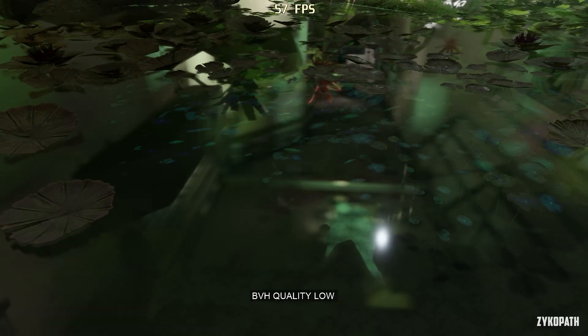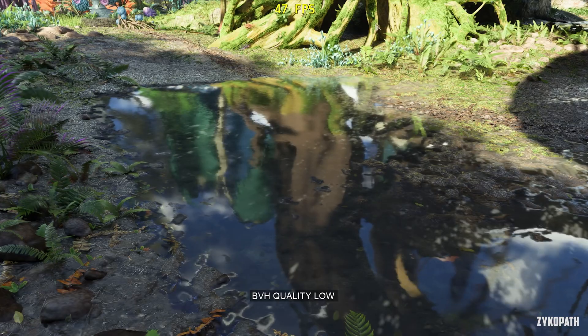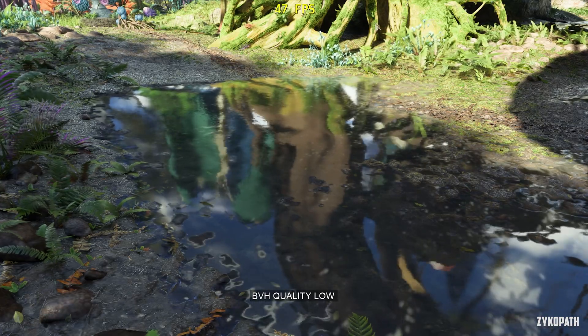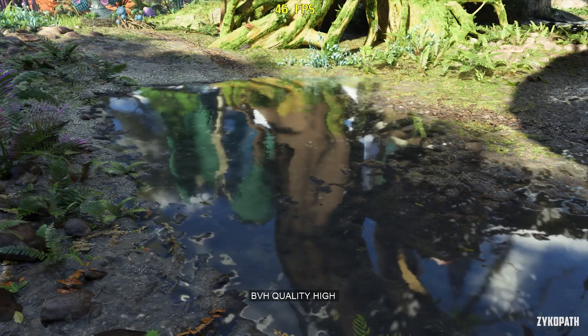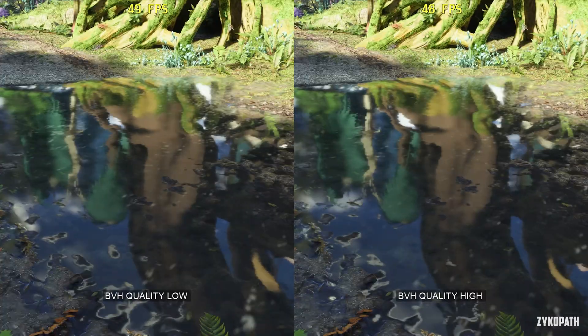This is the BVH quality setting. I want you to tell me if you notice the difference between low and high or not. In a scene where it's applied for over 95% of the game, you couldn't tell the difference — so set it to low for slightly higher FPS.